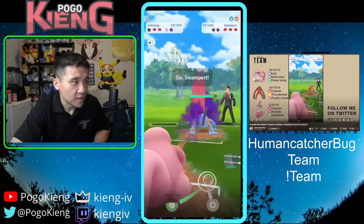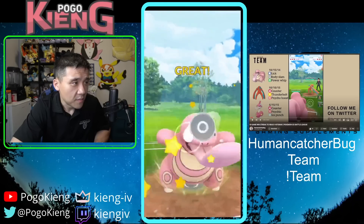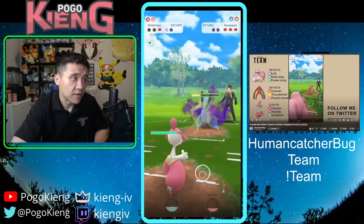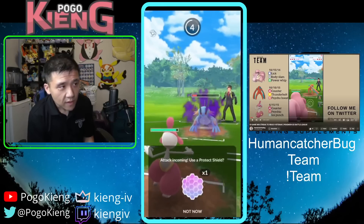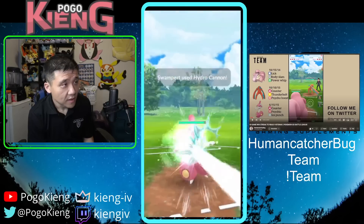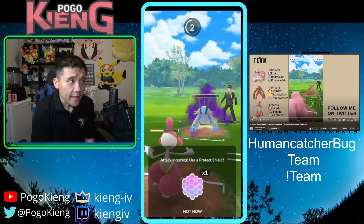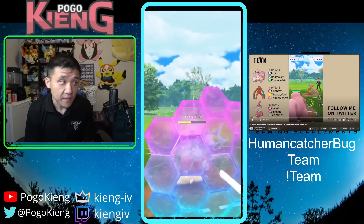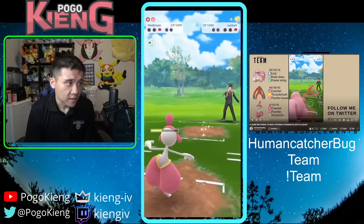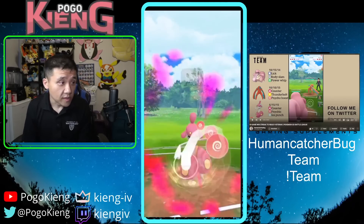I come back into Lickitung and they come into Swampert. I throw the Body Slam, which is really helpful because it allows me to counter down. I no-shield the first hit, really hoping they EQ me so I can save the shield. They throw the Hydro Cannon, so I have to shield. Then I hope I win CMP versus the Knockdown — that's basically my play. They come into Landtrain so I'm able to counter it down, and I hope for and do win the CMP.